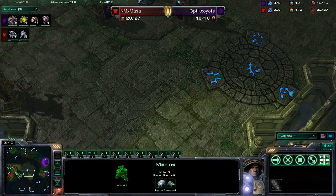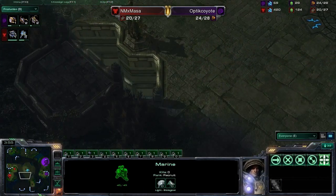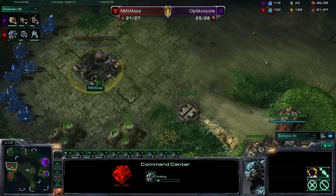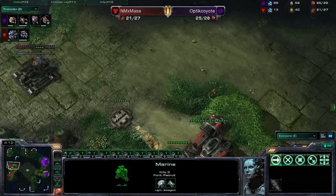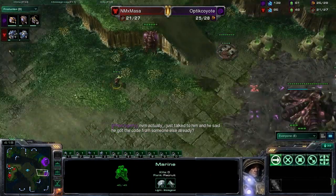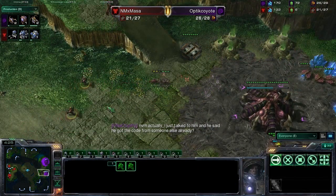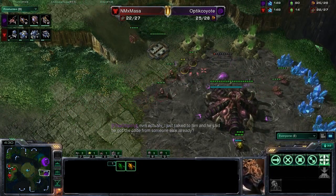It's so interesting — sometimes Masa gets a great early scout out, and sometimes he just has faith in his build. Right now he is trusting in his build and tossing down a command center without even getting a scout on his opponent. Absolutely crazy stuff. Here comes your second and third Marine. These guys are moving forward, working on these units. He's got two Marines able to deal with just the two Zerglings for now, but more Lings are in production.